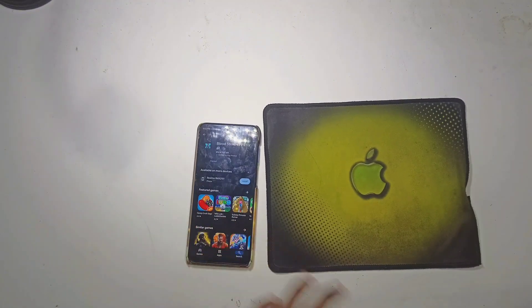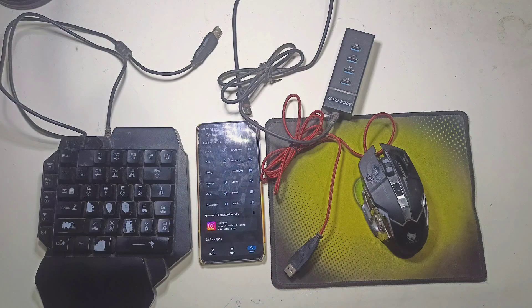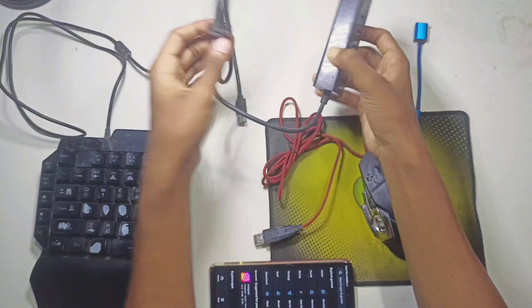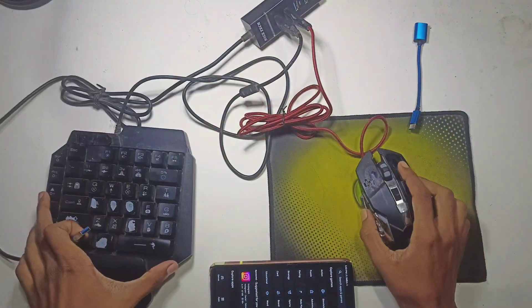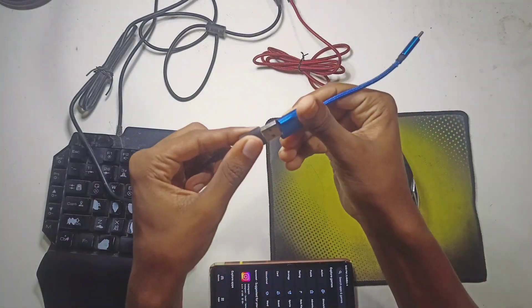To get started, you will need a few things: a keyboard, a mouse, a USB hub, and an OTG cable. These four items are essential. I will plug the keyboard and mouse into the USB hub, then connect the OTG cable to the hub and plug it into my phone.